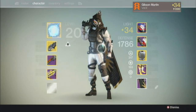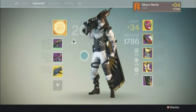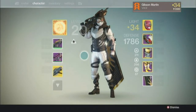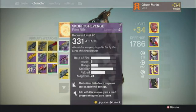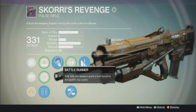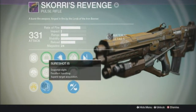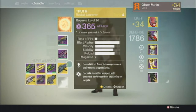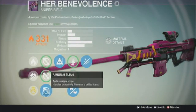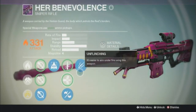I run mainly Intellect and Discipline because I like to spam my Arc Bolt Grenades. Here's another setup I like to use when I'm playing PvP — I like to use a Scorri's Revenge with Her Benevolence, which has Ambush, Hidden Hand, Hand Laid Stock, and Unflinching.